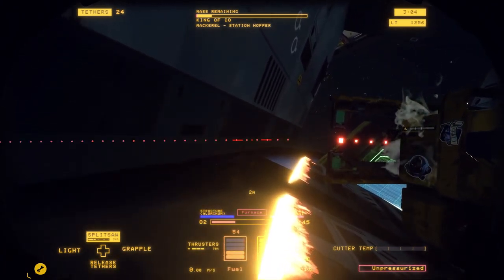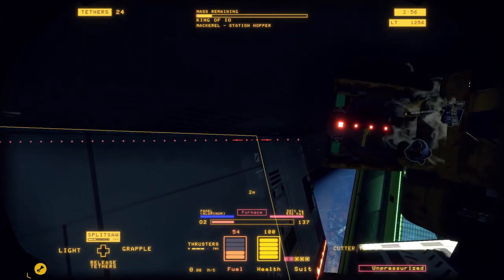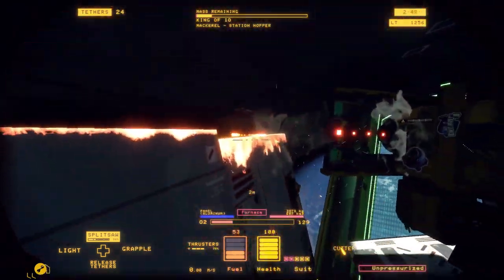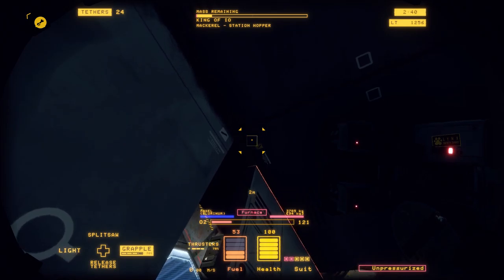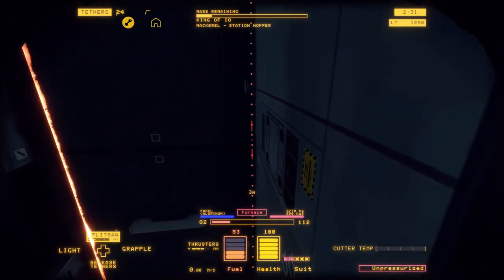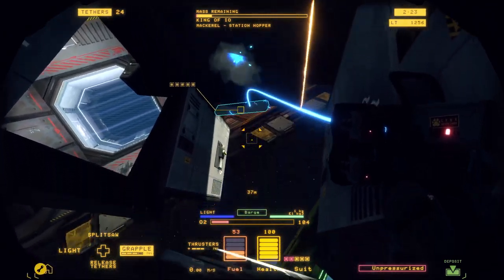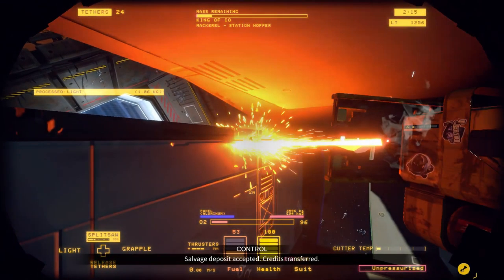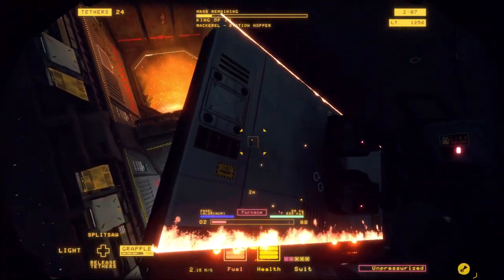We've separated one side and now the second side. These lights up here are present, however the amount of time it takes to remove them is pretty long and you actually end up losing money on it when you consider the amount of oxygen used during that time, so you generally won't try to do that unless you need to throw one at a green cut point or something.